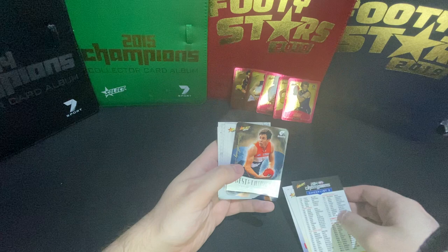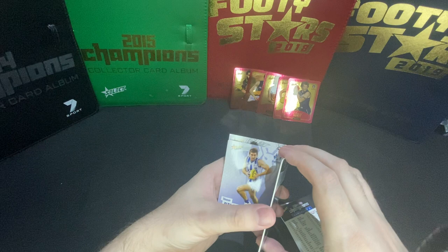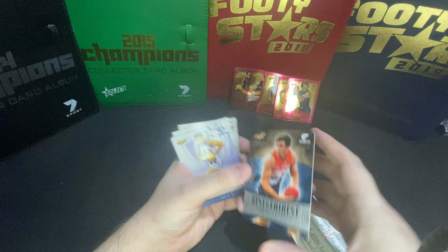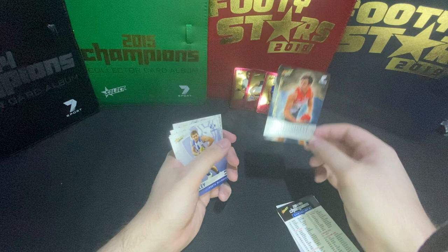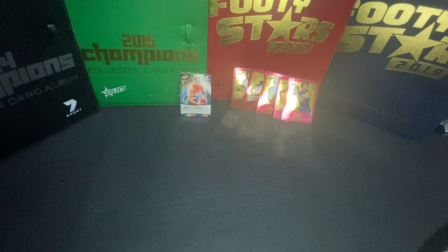Another checklist. Here we go - Best and Fairest, Jeremy Cameron. That is one per 18 packs, so there might be potentially two in this box. Oh, that's quite a bit of a thicker card. Is it numbered? No, that one's not numbered - there is a little code on the side though. It's a nice-looking card, quite a bit thicker. That's very nice. Let's put that off to the side. Don't know if that would be the box hit, but we'll have to wait and see.